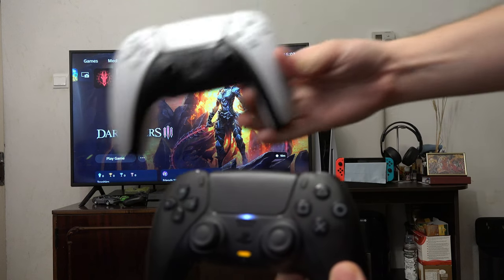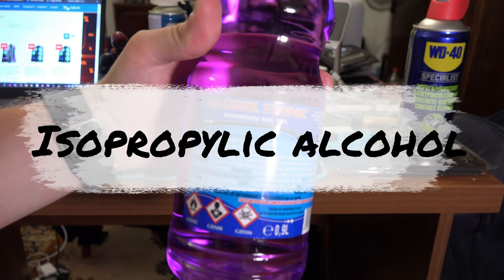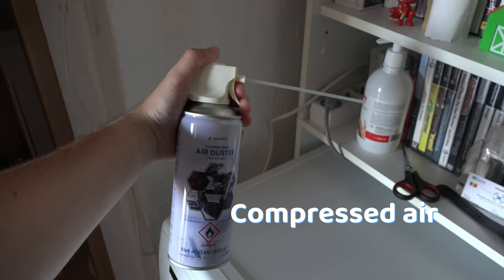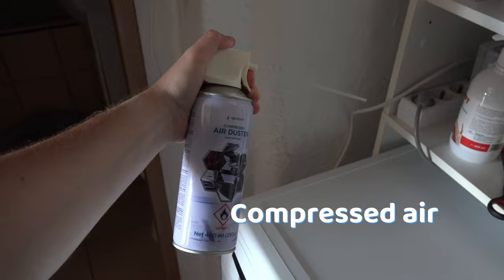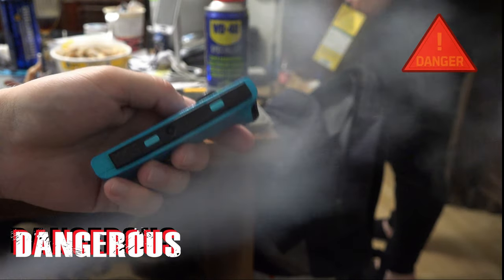You can also check if the controller isn't dirty. You can clean it with isopropyl alcohol or by blowing the parts with compressed air. But if you spray compressed air, make sure to do short bursts. Do not spray it aggressively.